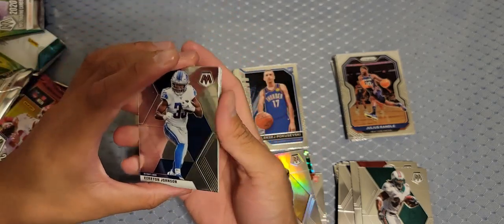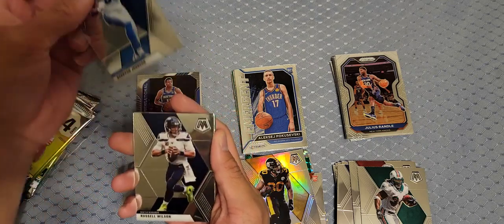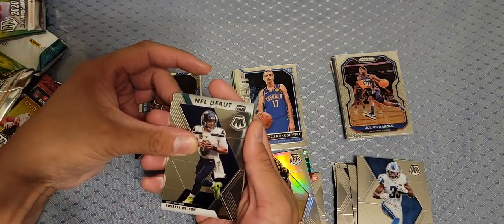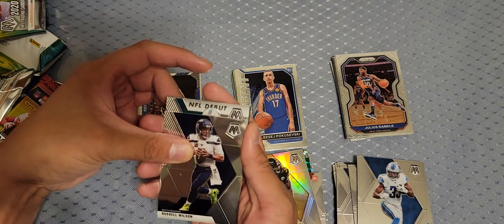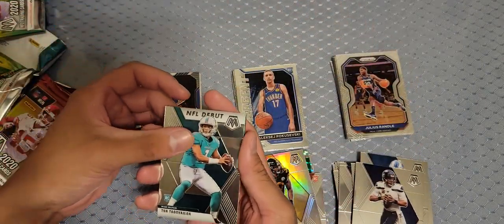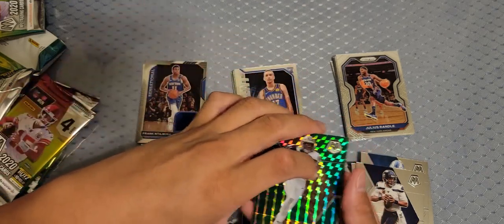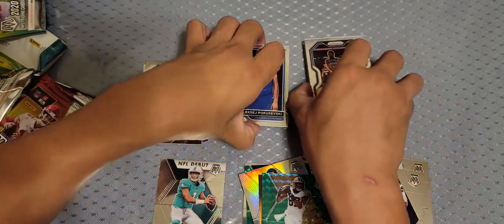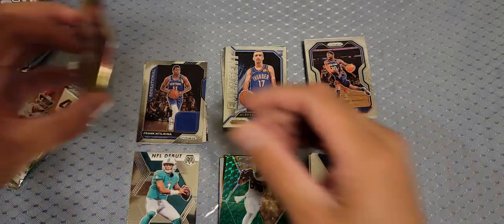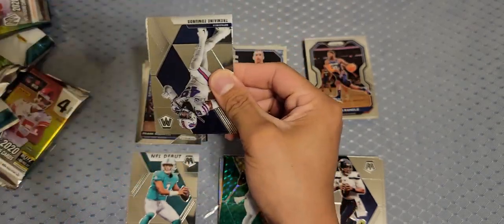Karen Johnson, not a rookie. Russ. NFL debut, NFL debut — Tua! Yeah, I'll take a Tua. It's not Herbert or Burrow, but Tua was drafted before Herbert so I'll take it. It's an NFL debut which isn't the best — you want the base rookies — but I'll take it.